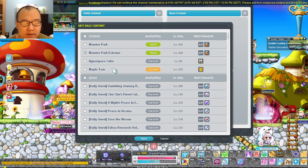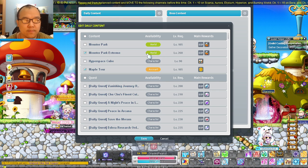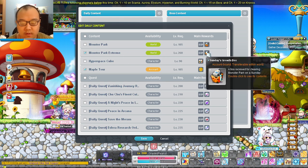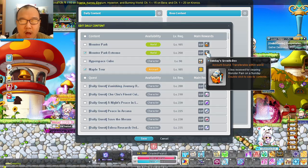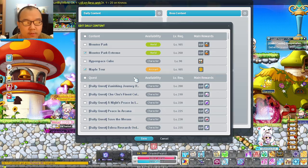For example, I'm going to be doing Monster Park, Maple Tor — I'll be doing this on a different account eventually. And as you can see, it tells you which one it's specifically set for. Monster Park Extreme is for World, as it is. Maple Tor is account-based, so that's going to be that.